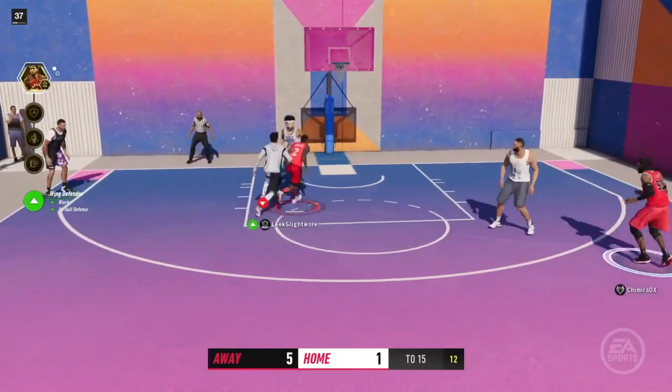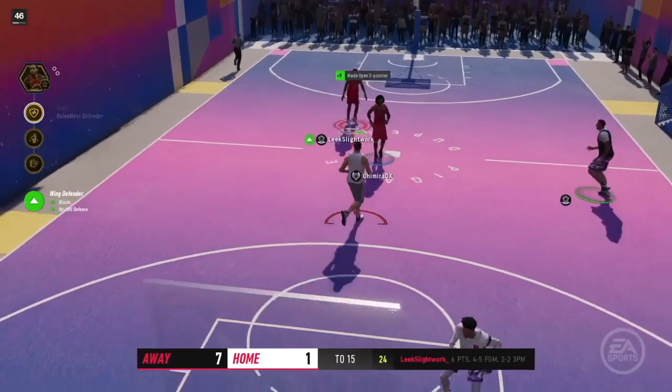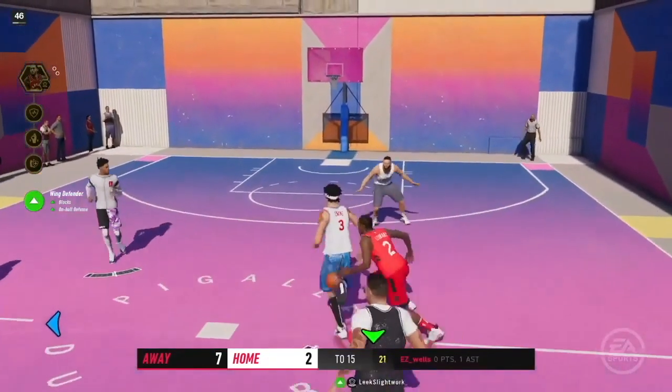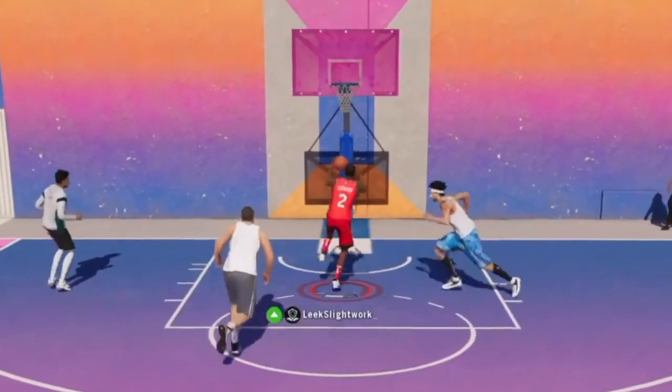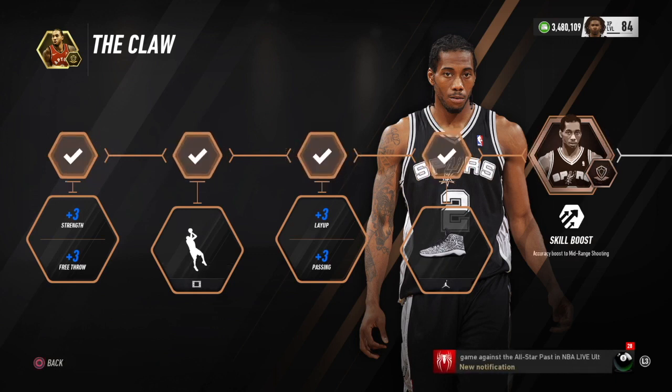Let's look at the icon pack. For the bronze section, the strength only matters in the post — when you're backing someone down or they're backing you down. With 82 strength and that low weight, you will be able to back down every guard. Wings for the most part you can back down too. Centers — don't try it; hit them with a fake and spin off. For the skill boost we chose the mid-range boost.